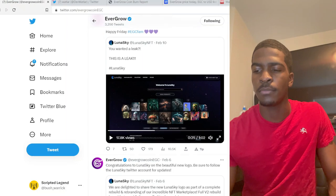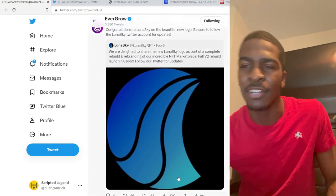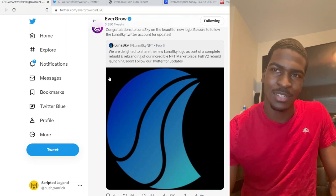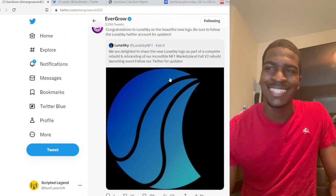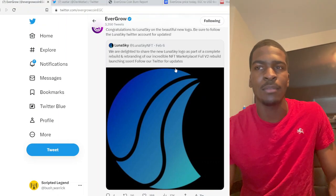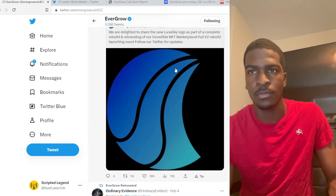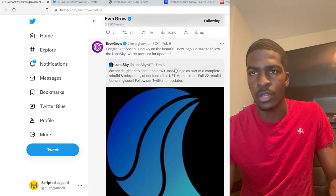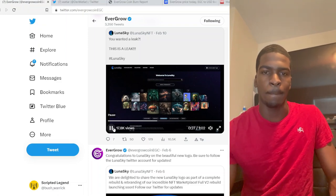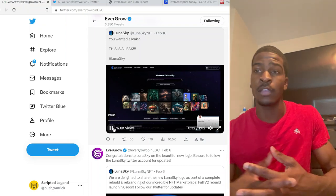I'll scroll down a little bit so you can get a better view. So that's an L, that's an S, and that's the moon. That's dope! And that's what came out about Luna Sky — the full version two rebuild is launching soon, and they are delighted to show off the new logo. Later on in this video there's also a customer service feature, and it will be as quick as possible.